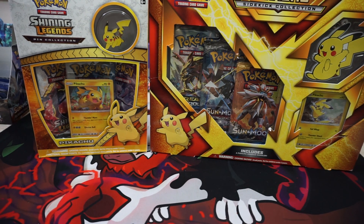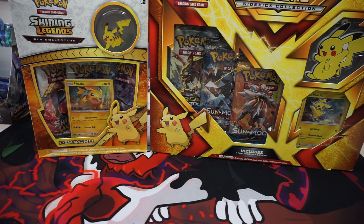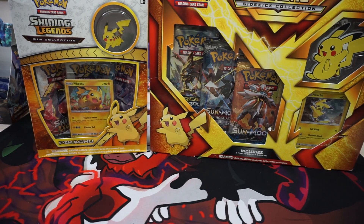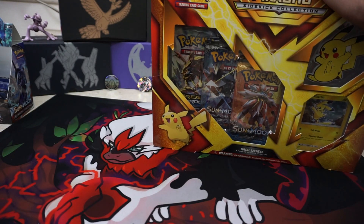Hey guys, welcome back to our channel. Today we have two Pikachu boxes. We were looking through the Pokemon section at a Target and noticed they had two Pikachu packs. We figured let's just get them both and compare the two. That one's a Shiny Legends one, so that's guaranteed a holo in every pack. That puts me at a disadvantage, but I had great luck with the Sun and Moon recently. Hopefully I can pull something out and beat that automatic point scoring. It's like a cheat code. Alright, let's get to it.